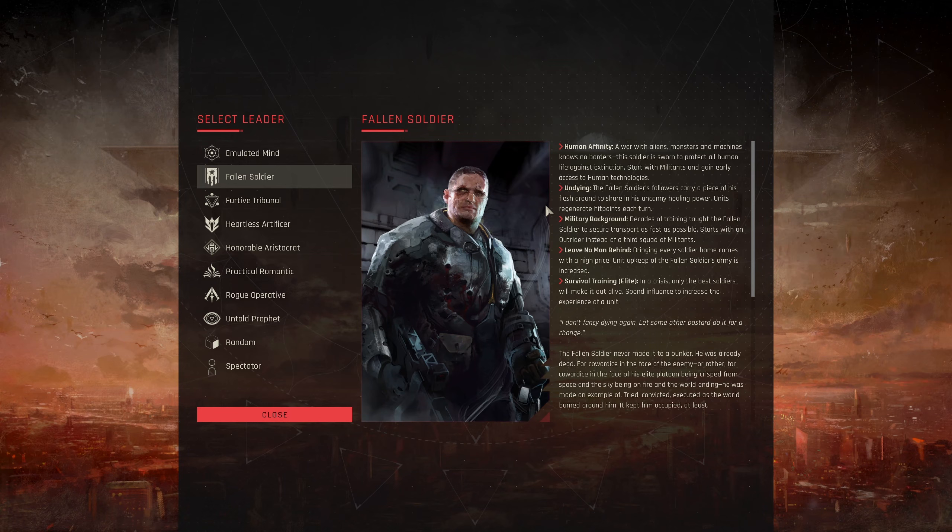For his individual traits, we have Undying. The fallen soldier's followers carry a piece of his flesh and share in his uncanny healing power — units regenerate hit points each turn. This is a very powerful ability. Normally, to heal, a unit must sit still and not fire or move on their turn. You can gain some bonuses depending on the tile type — an outpost or city tile increases how much you heal. Beyond that, healing is relatively rare, with a few hero abilities that often come with long cooldowns.